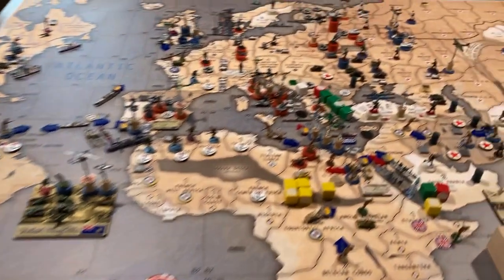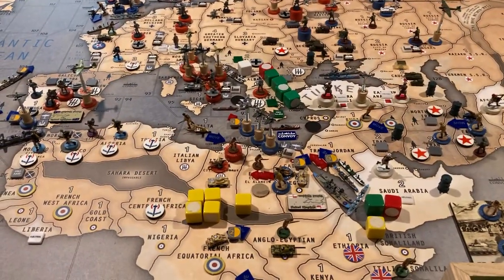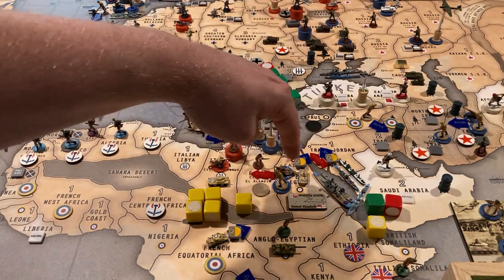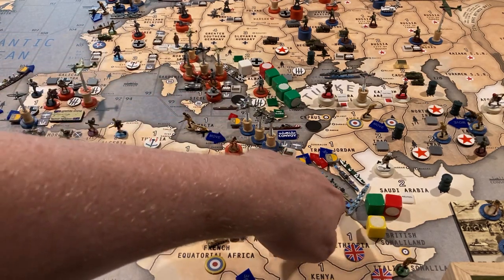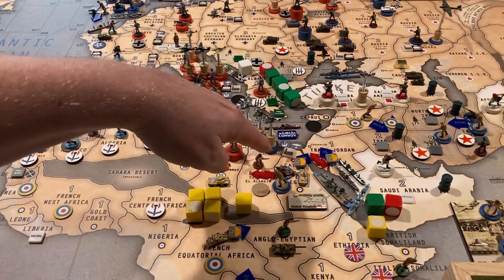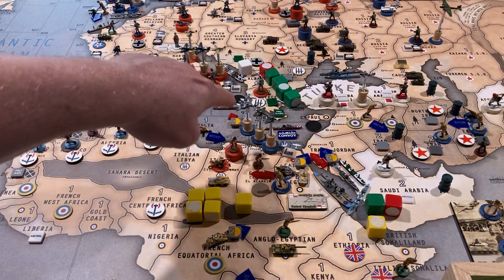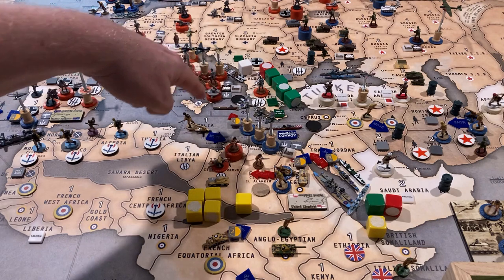We have three attacks to declare this turn, all three of which are in fairly close proximity in the Mideast. First off, from Egypt, two of the infantry and two of the artillery from Cairo are going to take El Alamein. The cruiser and the battleship are going to come through the Suez Canal and attack the Italian destroyer in C-Zone 98.